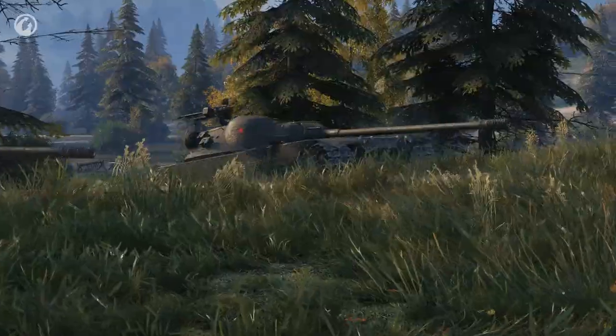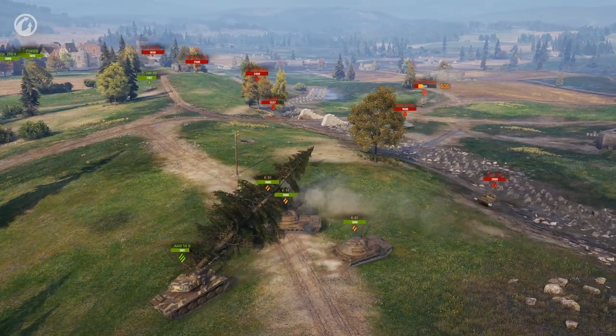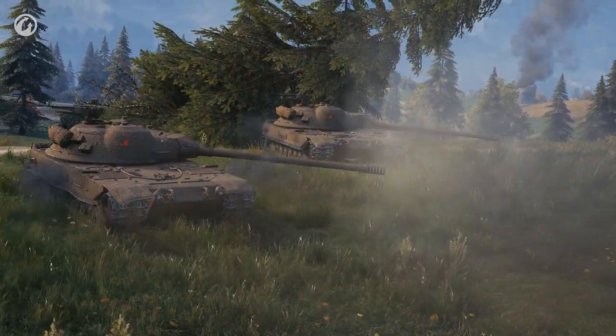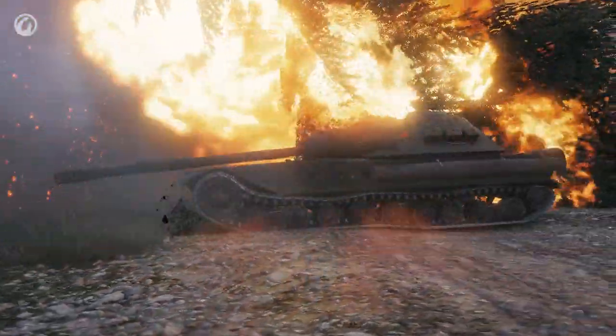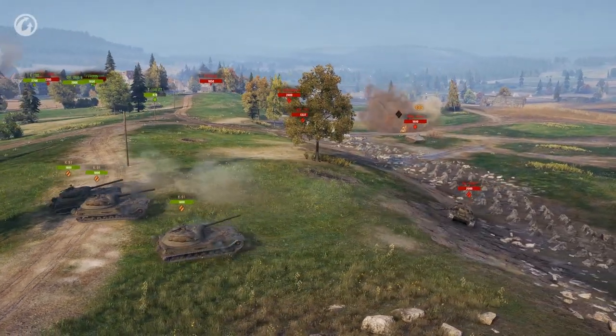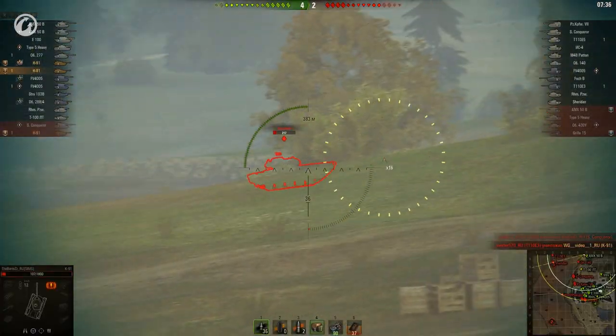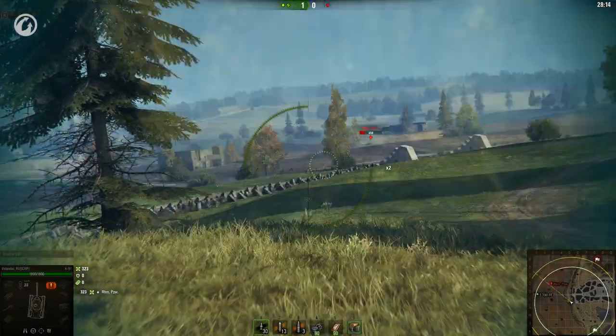The weakness of vehicles with a layout like this is the depression angles. Surprisingly, the K91's specifications read minus 9 degrees depression angle, but that's true for the sides. Aiming front, it's only 5 degrees — no miracles here. It's a usual value for Soviet Tier X medium tanks, and if you compare it to the previous vehicles in the branch, the K91 is easier to find a good position for.